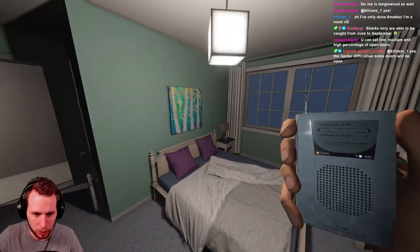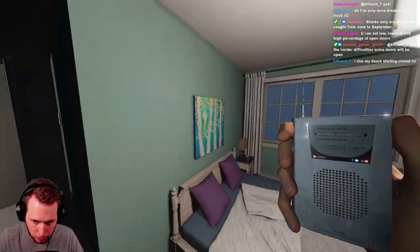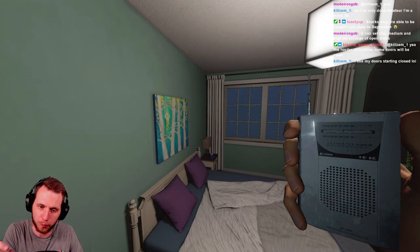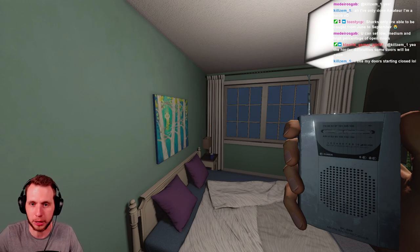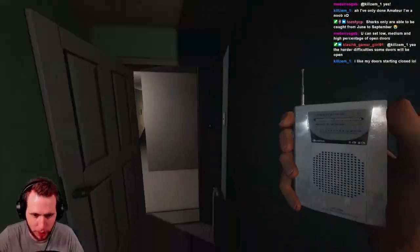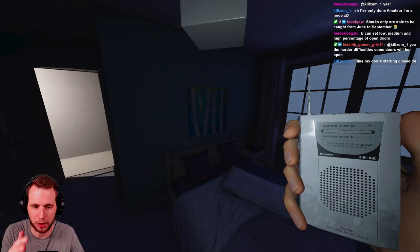They're asking 'where are you, are you here, are you close, are you friendly, how did you die' and can't understand why they're not getting a spirit box response - even when they have the other two pieces of evidence and know it's a specific ghost like the Mimic or Twins that requires spirit box. The answer: turn off the lights. That is the only way the ghost will respond to you on the spirit box.